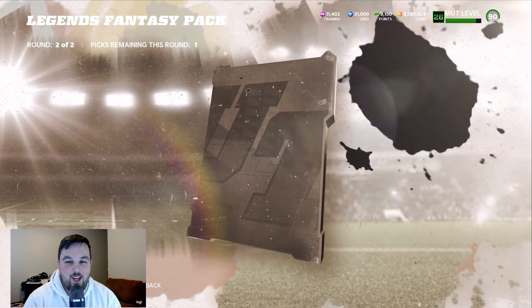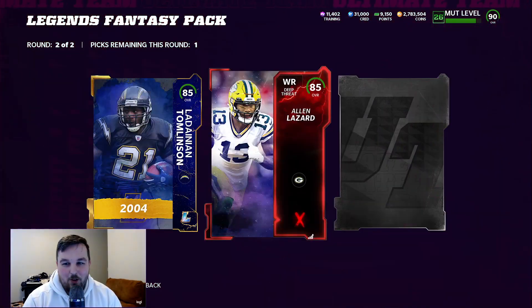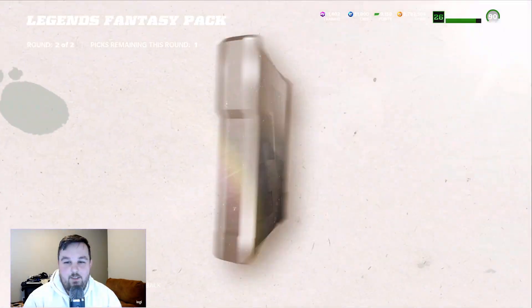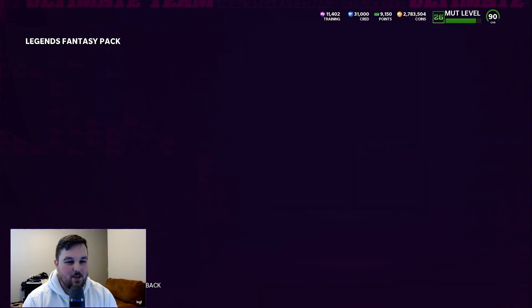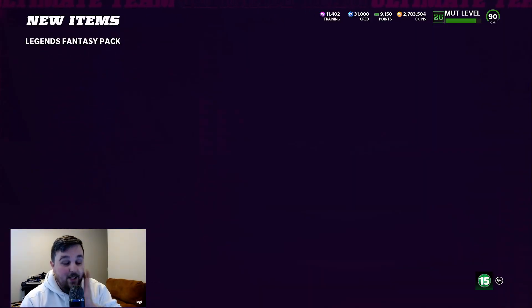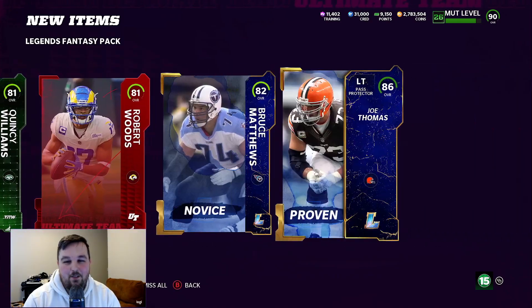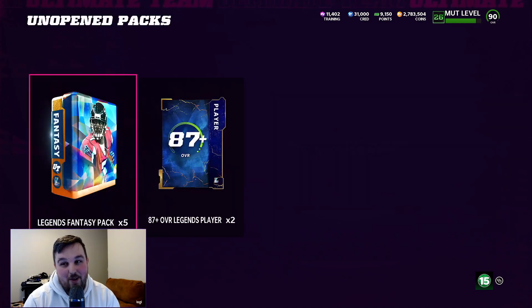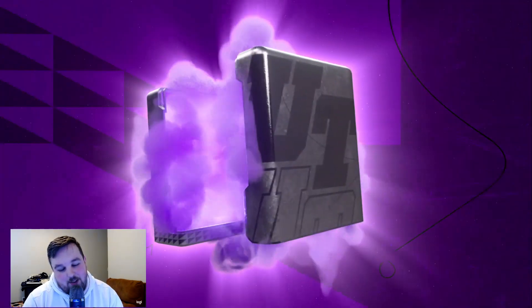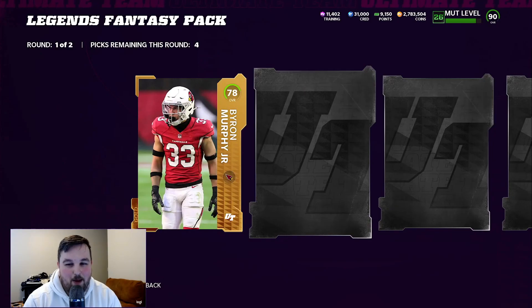Final round here — Legend, 85 LT, LaDainian not Lawrence obviously. Another 85 and small tier, 86 Joe Thomas. That's 87 Jerry Rice again — would have been three for three. All Elite pack. But if you're buying this with coins, that's not 120k back, not even close. That's kind of why I don't really open these with coins — I just don't think they're very much worth it. There's no value, you're not getting it back.